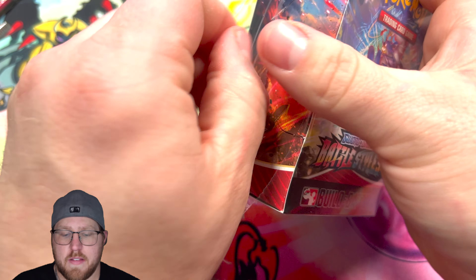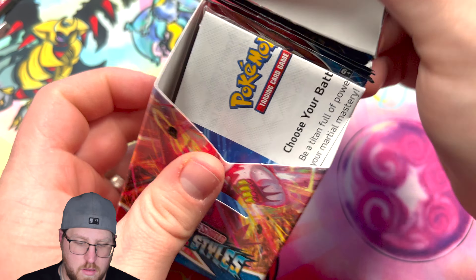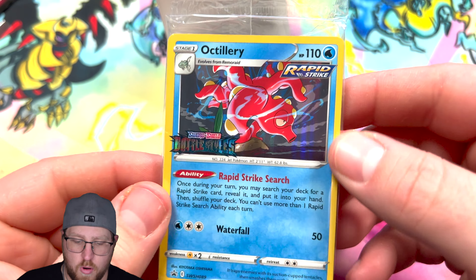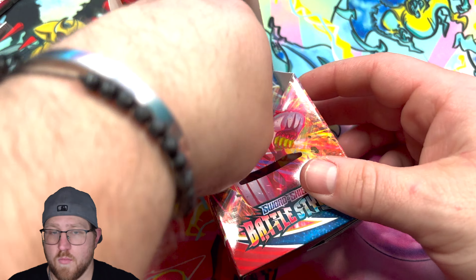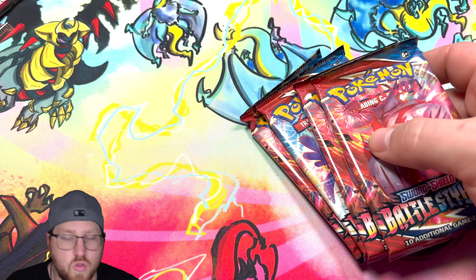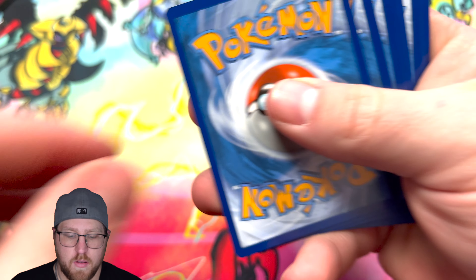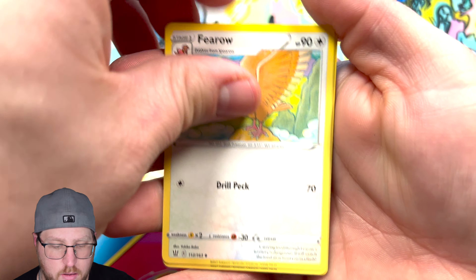Out of 10 boxes in this case, you guys are going to see five open today and part two comes out on Friday. We have a brand new promo — Octillery! We are three for three. If you saw any of those Lost Origin videos, you know how hard it was to pull that last Gengar promo — I basically got down to the very last box in the second case to make that happen. Three for three ain't bad! Very nice water energy, Pharaoh, escape rope.